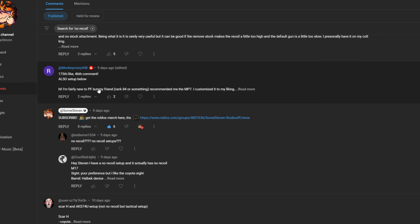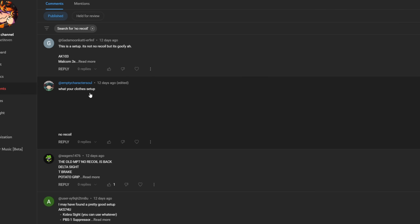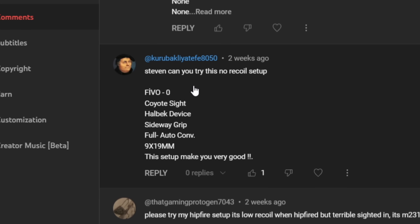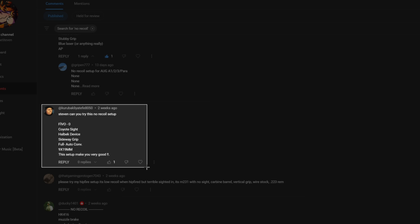You don't have to comment 1,100 times. What's your close setup? No recoil. What is that supposed to mean? I don't understand. You guys are going to drive me insane. The 5-0 — okay, okay. We're on to something here. We're most definitely on to something here.